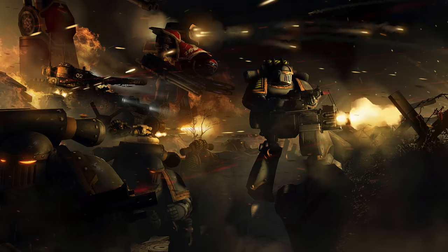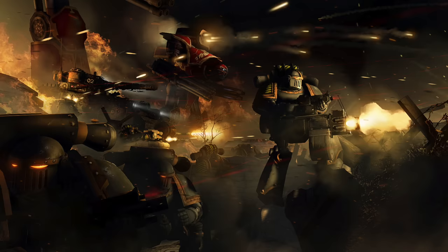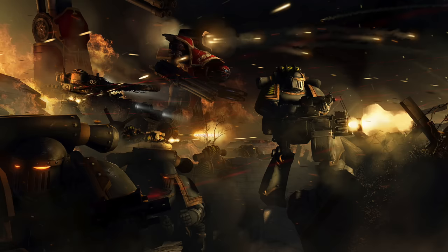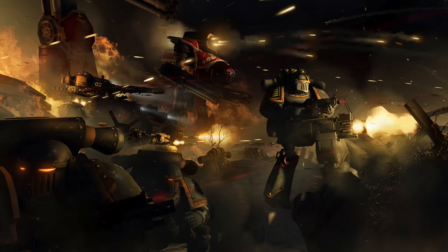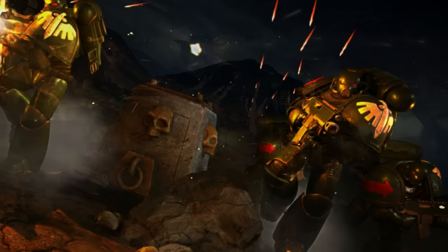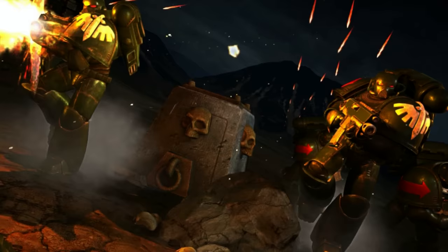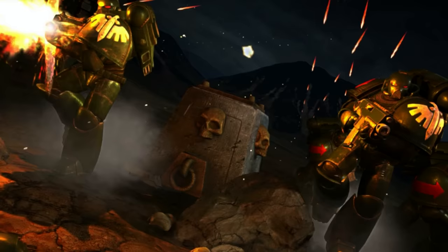Standard bolt guns fire a self-propelling explosive bolt which ignites as it leaves the weapon and is then designed to penetrate and detonate — essentially blowing its target apart from the inside, not just surface detonation. It is a common misunderstanding to confuse these weapons with more crude projectile weapons like autoguns. Bolt guns do look and operate similarly, but the size of the rounds and their devastating power far exceeds such outdated weapons. Standard magazines may contain 20 or 30 rounds and weapons generally operate with semi-automatic or three-round burst operation, with fully automatic variants also existing.